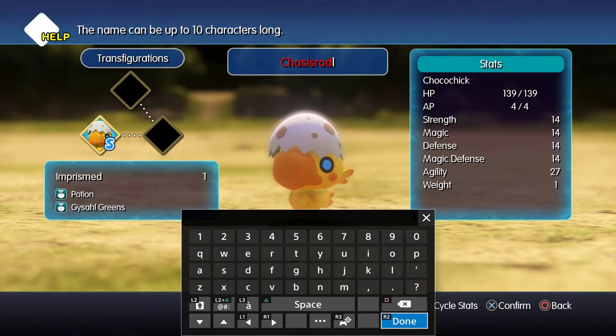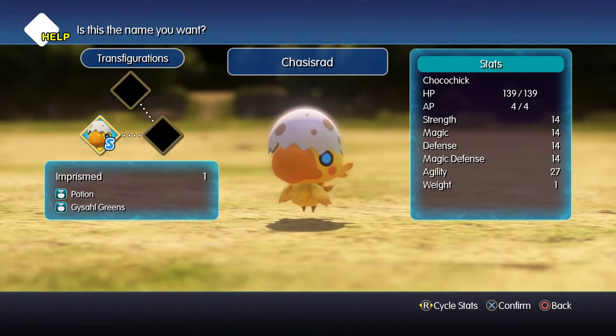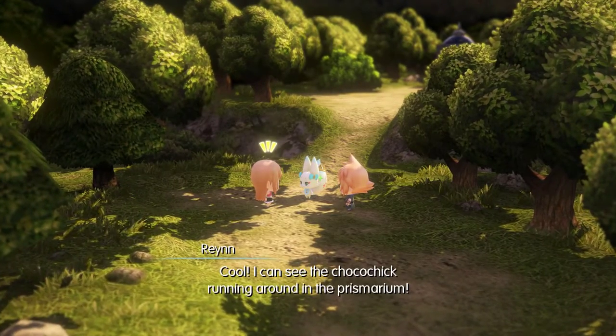So, if any of you know how Nuzlocke Challenge works: basically you find the first Pokemon in every area — that's the only one you can capture — and if they die, well, they're pretty much dead. I'm going to attempt that, although I am a little hesitant about the permadeath rule because there's not as much variety in this game as in Pokemon, where there's a ton of them. Anyways, I'm probably going to name all my Mirages after my friends and stuff here on YouTube.